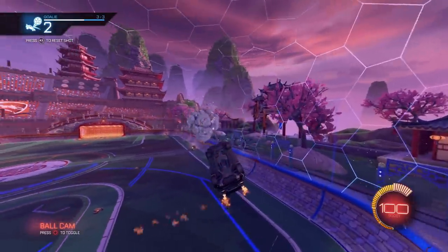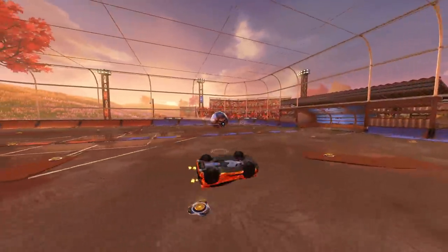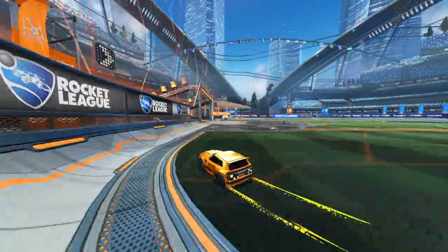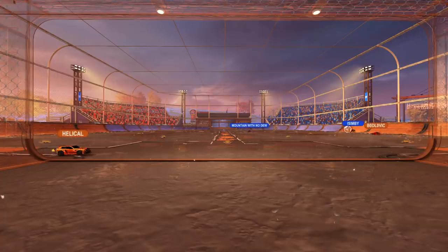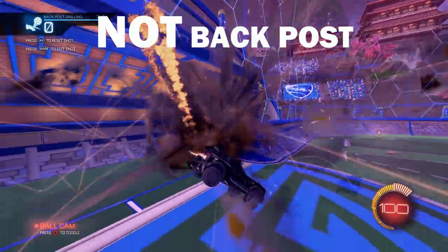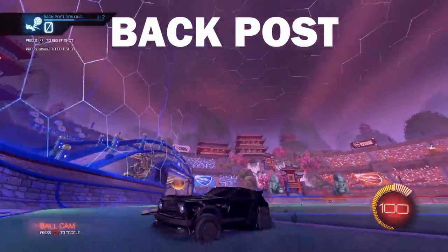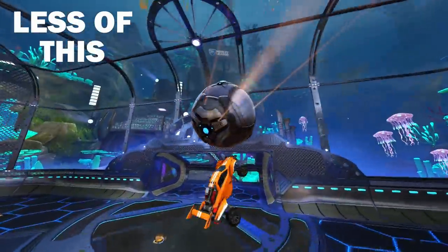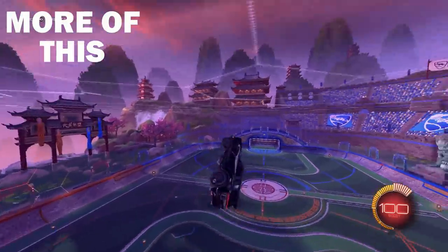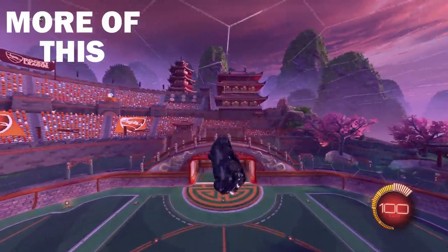Secondly, to continue the defensive theme: back post rotation. This is something so underrated yet so key. If you just hit the ball and need to rotate, you must rotate on the far side of the field — this allows the next player to challenge, and then you can get boost and position at the back post. Being back post means you can save anything as it's all in a direction of movement and momentum, letting you not only save it but grab boost and mount a counter attack. Lastly, do not get ahead of yourself. You cannot flip reset without first learning to aerial, air roll, and aim your aerial shots. If you focus on basic skills first, it will not only let you rank up faster but make it a lot easier to improve later on.